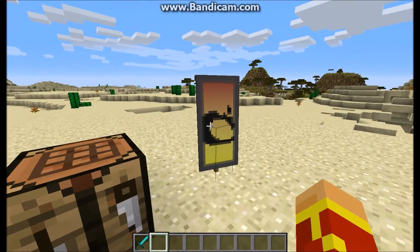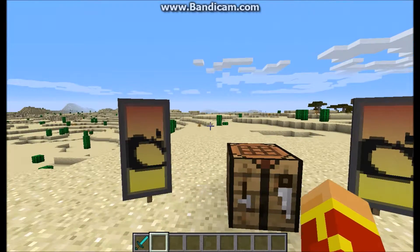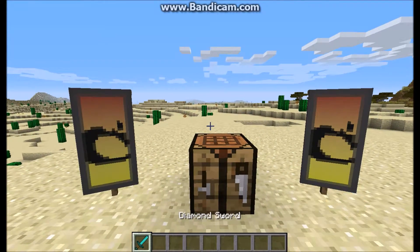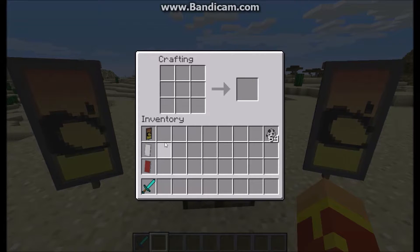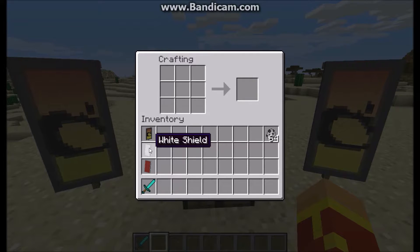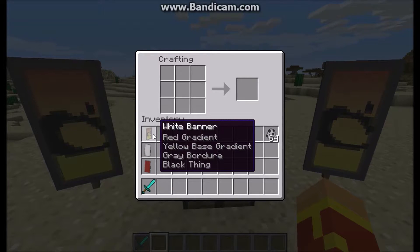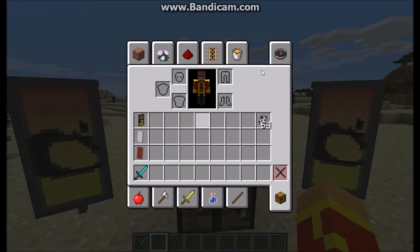Here we have two banners, and what you can actually do with these awesome banners that I made is you can actually make them into shields. The way that you do that is basically get a shield. I don't think that you can make the shields in survival yet, but I bet they will do that soon. What you do is get your banner — it depends on what color banner you have. As you guys can see, I have the white banner with red, yellow, green, and black.